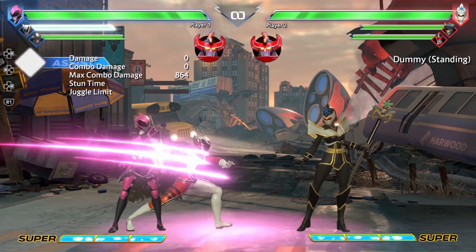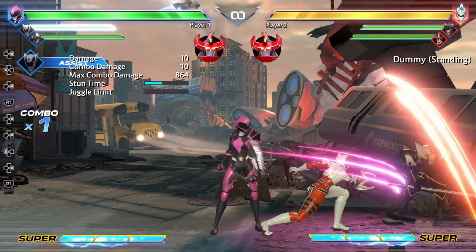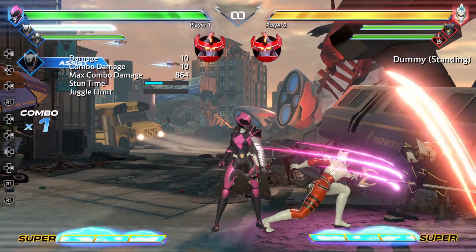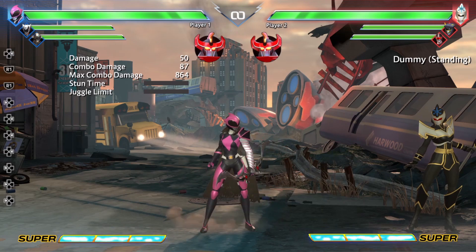For Kat's assist, we have her Cat Scratch Claws. She does all three strikes of her Cat Scratch Claws. This assist is not bad — it's a pretty decent assist because it comes out quick. It's pretty good for lockdown pressure because she hits three times and she advances forward, so that's actually pretty helpful.